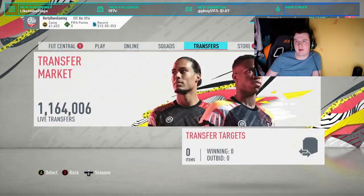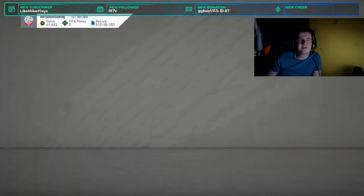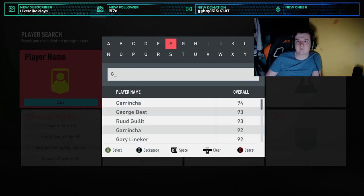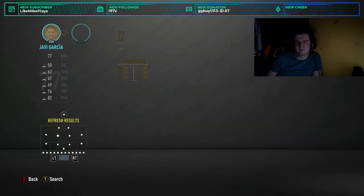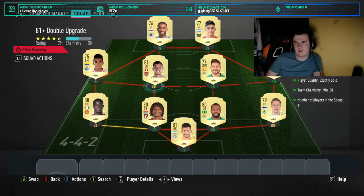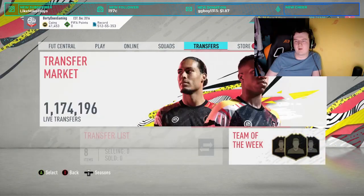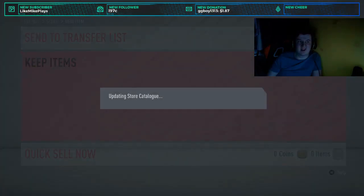We'll do another one so we can open two of them. Go to 81 plus double, start. Basically anything you get as a duplicate from this, if it's higher rated you can put it into the 83 plus. Let's get rid of Garcia because he's one we know we need to get rid of. Same again — just low to high in each position, make sure you put gold on. 50 chem again. Submit that off and we got rid of the duplicate Javi Garcia as well — so it's just the consistent recycle.